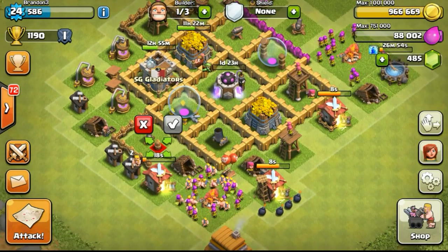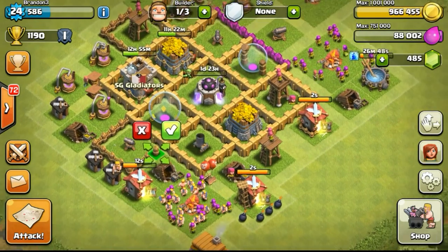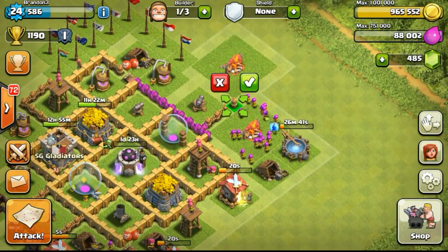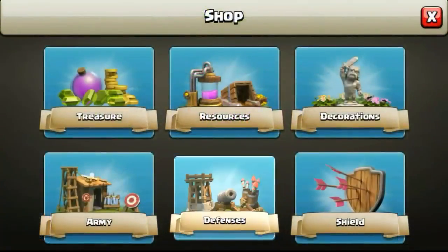As you can see, I'm getting more walls so that they help protect my buildings and especially my defenses. As I mentioned in my previous videos, level 1 walls and having no walls do make a difference. Level 1 walls basically direct the troops to go in the direction that the opponent does not want, so they won't be able to reach the defense or building behind the wall.